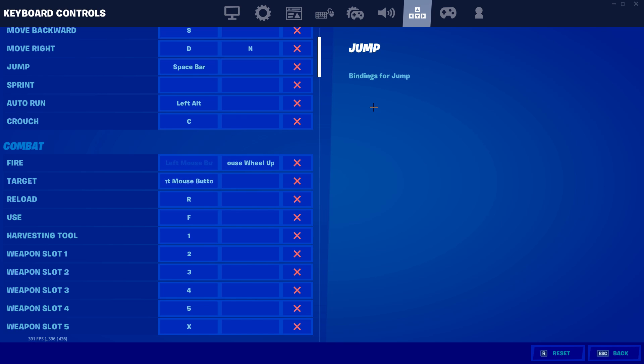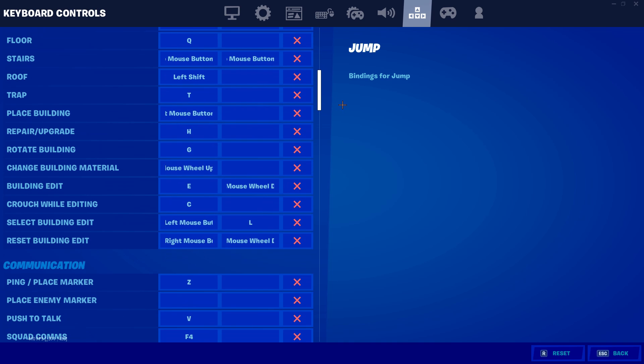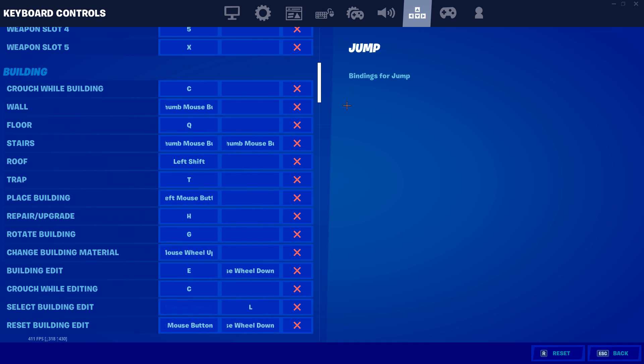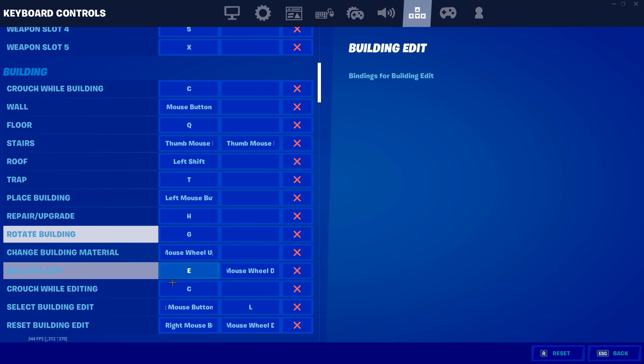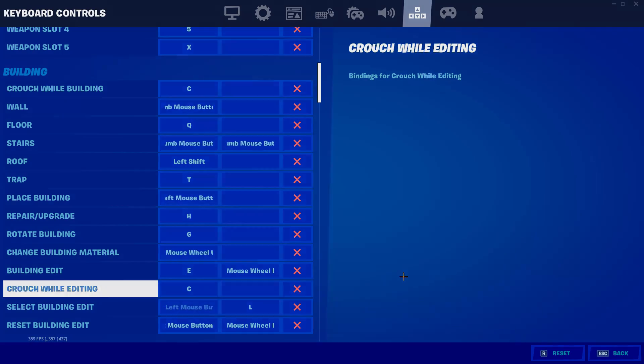If you do want to edit inside a real match, remember there is always a chance you could get banned. But if you do want to edit inside a real match, you can always just press down on the scroll wheel instead of the right side — it'll be a little bit slower, but once you get the hang of it, it'll be fine. Second disclaimer: that button you don't use — I used L, some others might use K or O or P — you're going to put that as your second bind for select building edit and you should be all good to go.